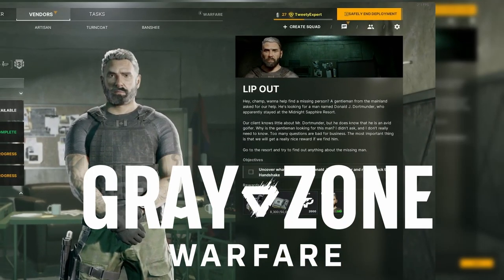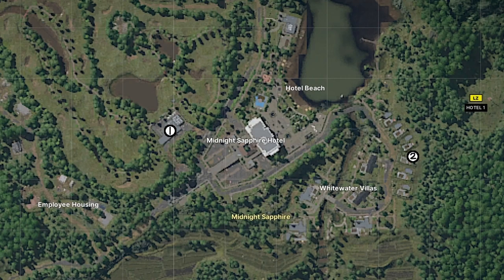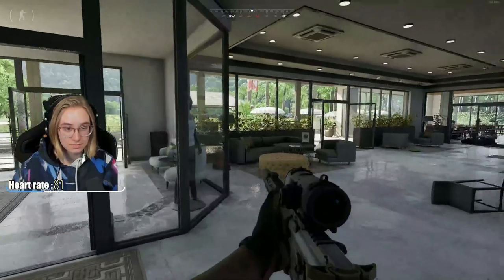You have the quest Lip Out in Gray Zone Warfare. Here's how to find it — pause for the map. Midnight Sapphire is found on the northern part of the map. Follow the white circles for your objectives. This quest has two different stops you need to go to.